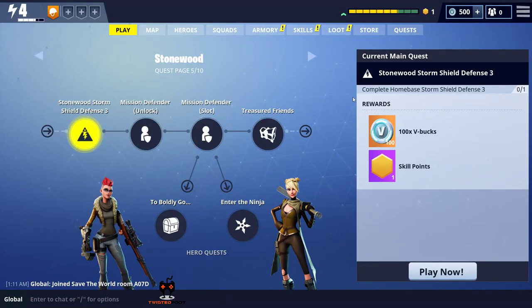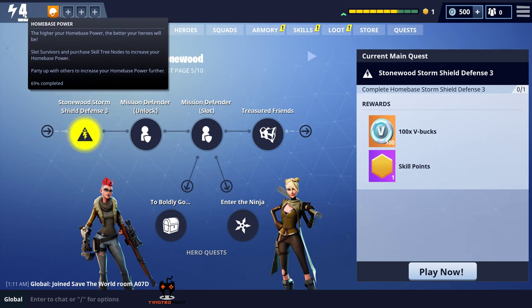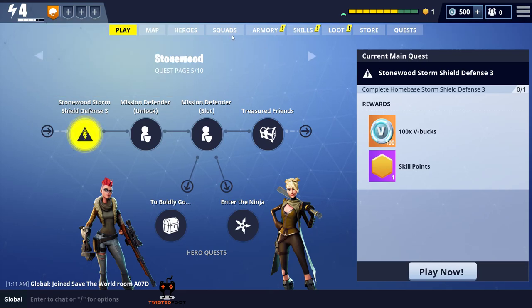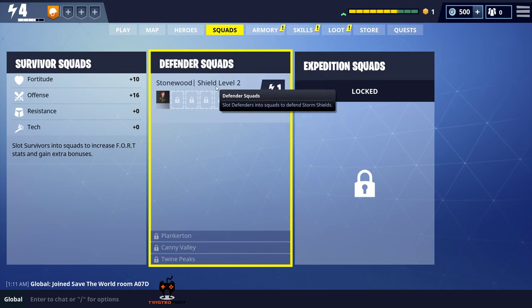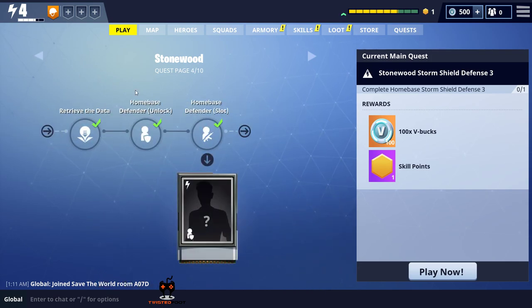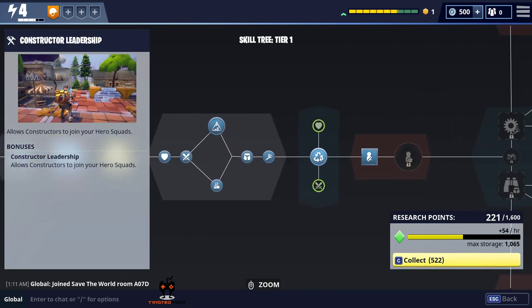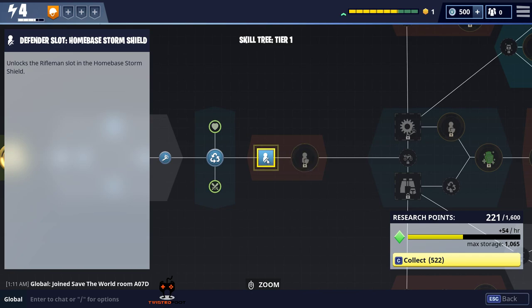Hello peeps, Twisted Foot here bringing you another Fortnite video. I've still been playing around in this game a little bit, trying to learn more about it and level up. Since my last episode I'm partially most of the way through level four home base power. I've done a little bit with squads - I got the defender squad. Last episode I was trying to do the home base defender, but all that was was actually unlocking that skill in the skill tree, which completed that objective, and I've obviously done that now.